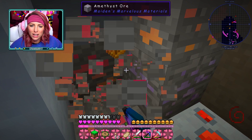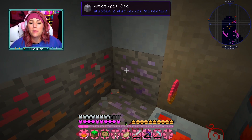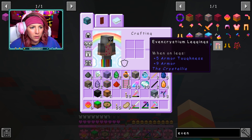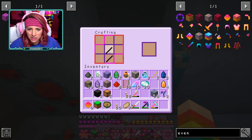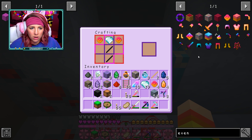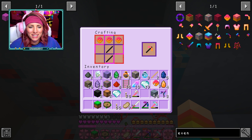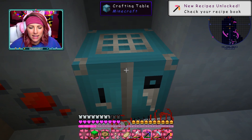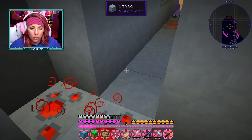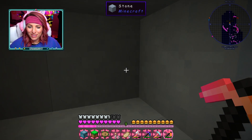After a grueling couple of hours, your girl has found the Eventedneum ore! I think we can make the pickaxe now — pretty easy, just two of these, one of this, and one on each side. I did it wrong the first time, but yes — I did it! Now we should be able to take this pickaxe and mine the Midnight Ore. And it worked! Yes!